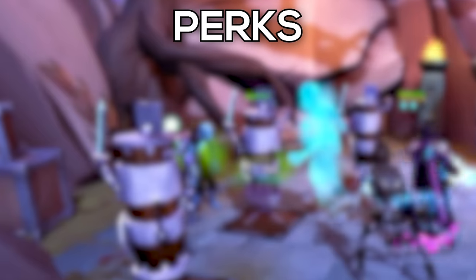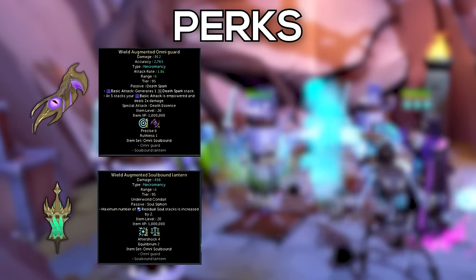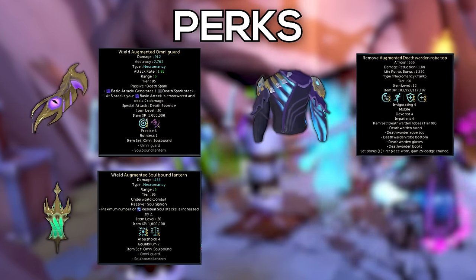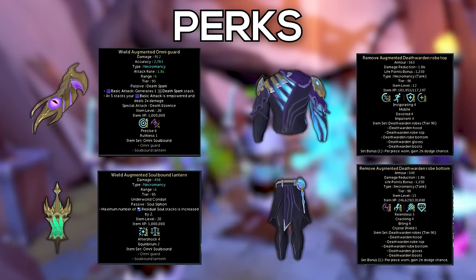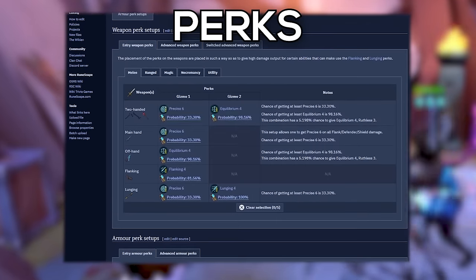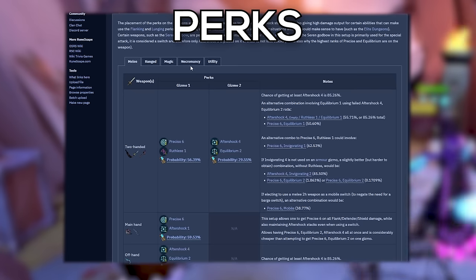Let's do a quick overview of archaeology relics, perks, and all that to get it out of the way early. The perks I'm currently using are on my main hand: Precise 6 Ruthless 1, and on my off hand: Aftershock 4 Equilibrium 2. On my top I've got Invigorating 4 Mobile, Devoted 4, and Impatient 4, and on my bottoms I've got Relentless 5 Crackling 4, as well as Biting 4 Crystal Shield 1. I have a link to the Wikipedia perking guide in the description — it's super easy to navigate, and they'll have a link for every single combination and exactly how to get each one.